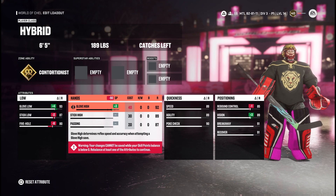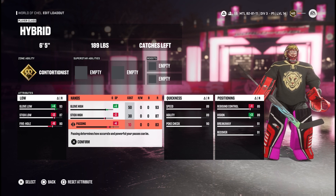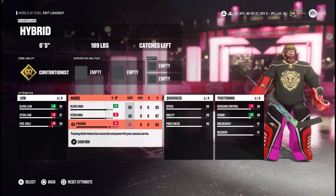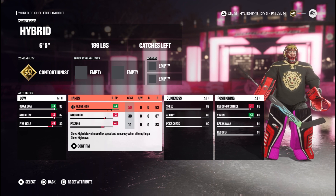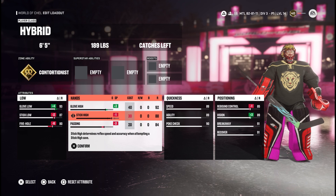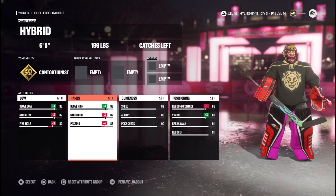Glove high we're also bringing up to a 93, stick high down to an 87, and passing we can leave at 83. Passing is just not really that important honestly — on all your builds, if you decide to make your own, bring passing all the way down. We could do 84 passing and 88 on something else, but glove high is more important than those two stats.